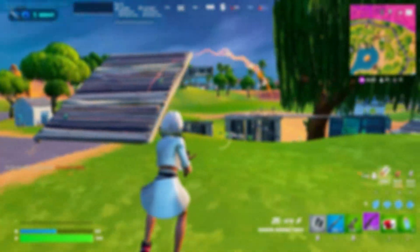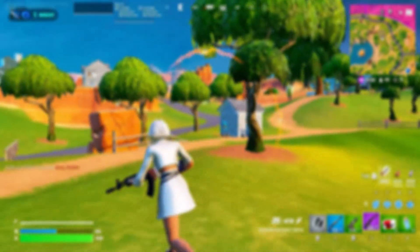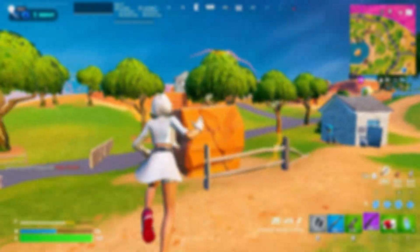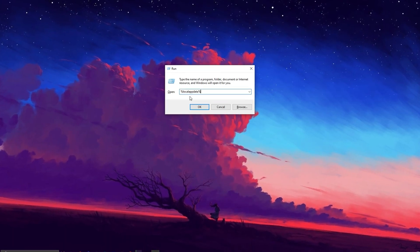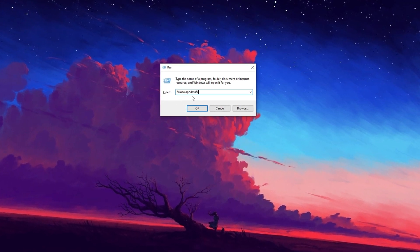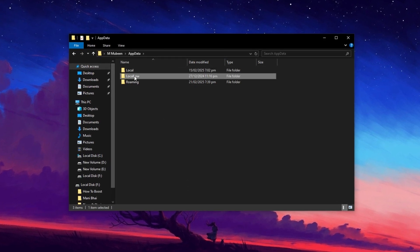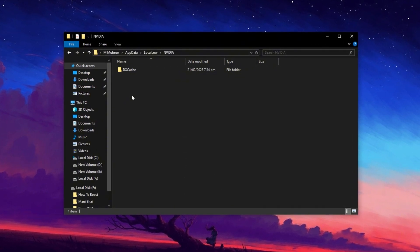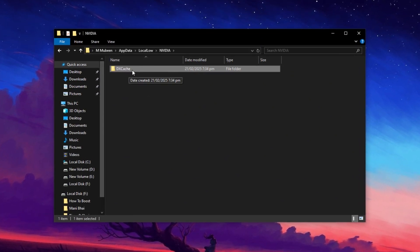The first thing you can try is deleting the Nvidia Shader Cache. This is something recommended by Epic themselves if you find you're not getting maximum performance out of DirectX 12. To do this, press Windows key plus R to bring up the search box, type %localappdata% and press Enter. Navigate back and into the Local Low folder, where you'll find a folder called NVIDIA. Keep navigating inside it until you end up at the target folder, then select and delete it.